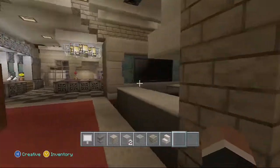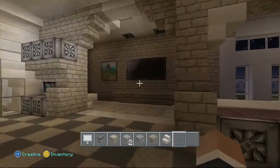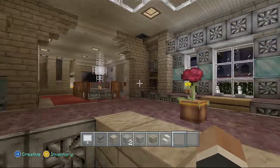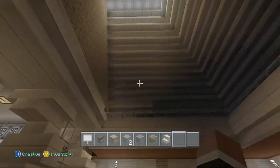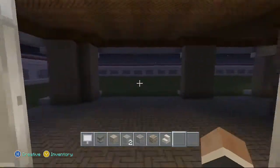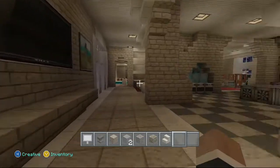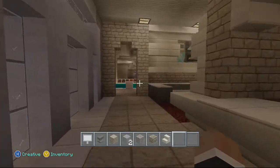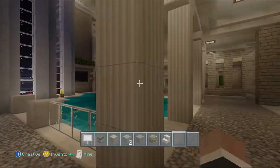This is the dining table. Little family room here. Kitchen. TVs everywhere — because if you've got money, you can do that. It's the garage.